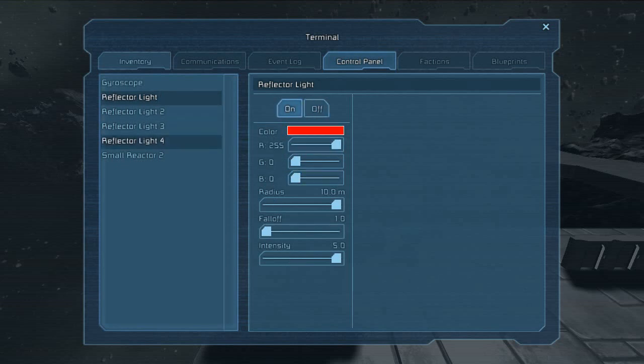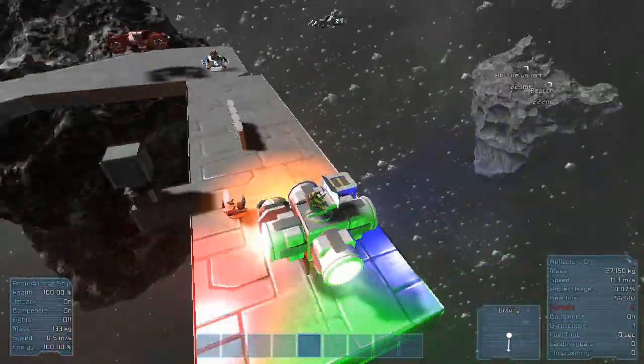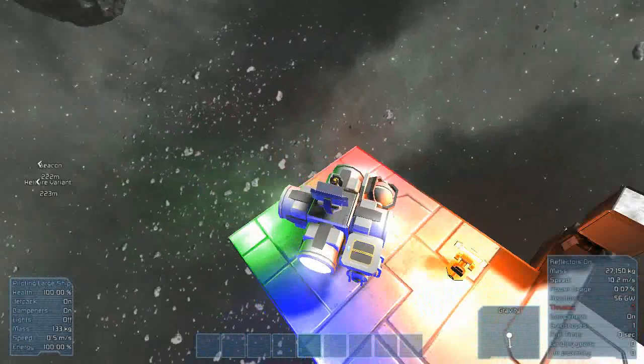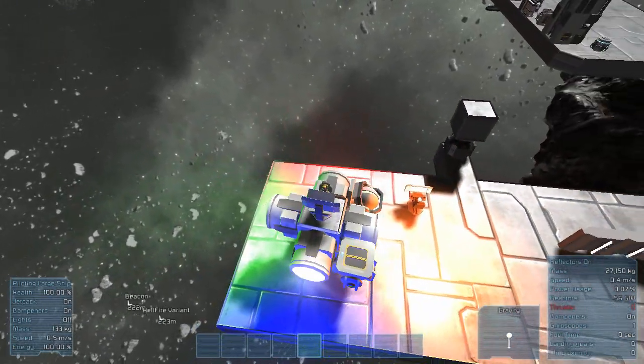Let's set some different colors so you guys can see what exactly I'm talking about. Let's turn all this off. High radius, low fall off, and high intensity. Let's turn this down, turn this down, turn this all the way up — high radius, low fall off. I should have done this before, but I figured you guys should see how the settings work. Let's go orange color because it's my color. There's my orange — perfect. High radius, low fall off, high intensity, and all the lights are on.